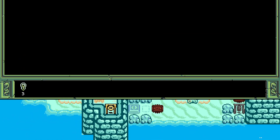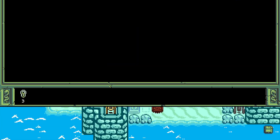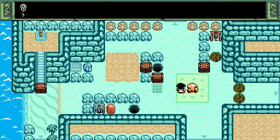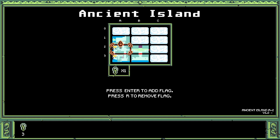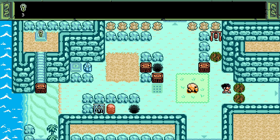I wonder if we have a map — we do have a map! Can I make notes on the map? I can make notes on the map. I'm feeling like I should do these things early, so I'm going to put a note on this map to indicate there's still a key there, because we're going to want to come back at some point. And there's still a key here too.